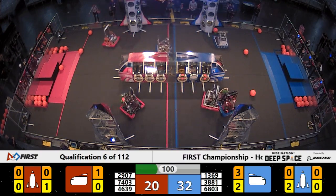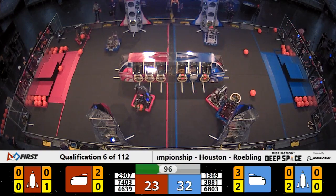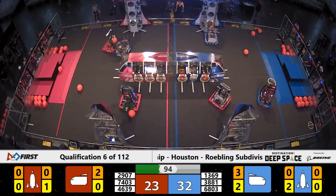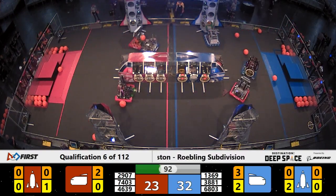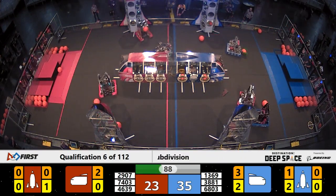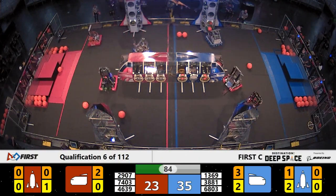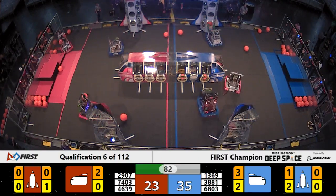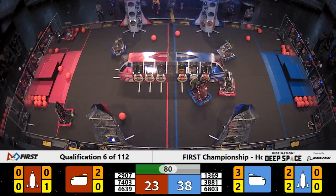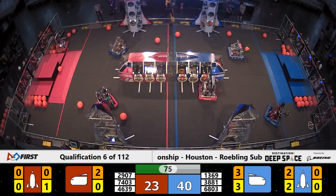2901 does it again — more cargo delivered for the Red Alliance. Across the way, 6803 of the Blue Alliance adds a piece of cargo to their rocket ship and delivers successfully. Hi-Panda looking around for another piece of cargo, grabs another one right away, lifts it up and puts it in the second panel. Hi-Panda very quickly scoring two pieces of cargo for the Blue Alliance.